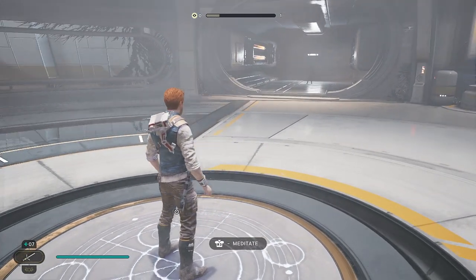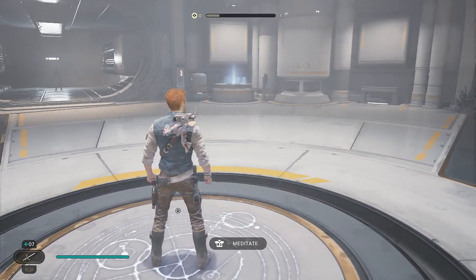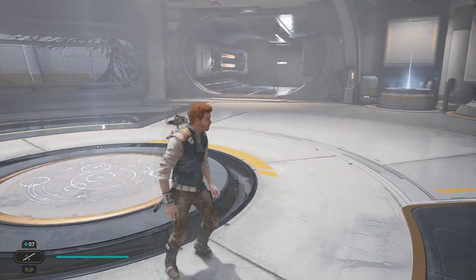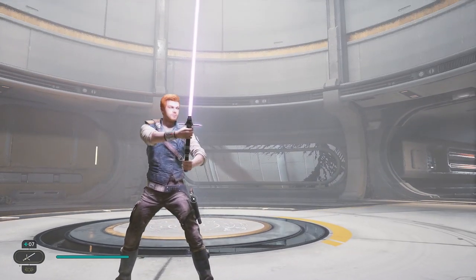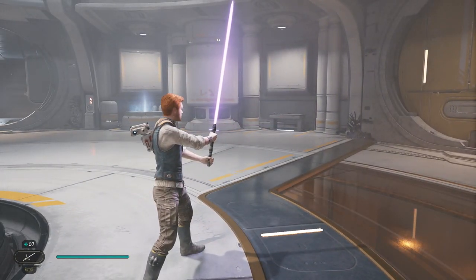Welcome back everybody to this commentary playthrough of Jedi Survivor on the PlayStation 5. In the last one we got the Cross Guard lightsaber, which looks pretty sick. It seems like it's got a longer blade on it as well.